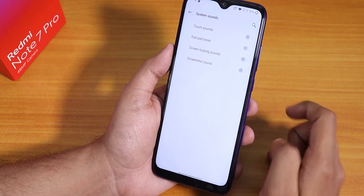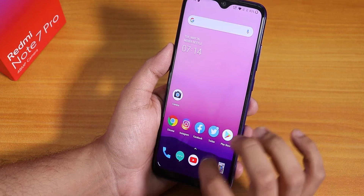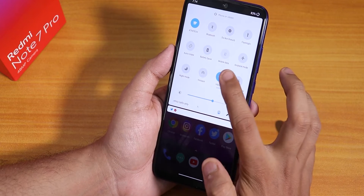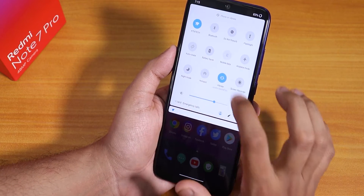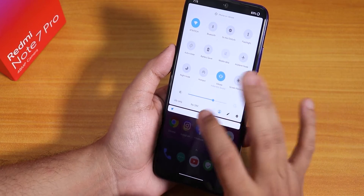Scrolling up we have system sounds, touch vibration, and so on. Let me show the quick settings panel — this is how it looks. The vibrate toggle is not quite stable — right now it's set to vibrate mode but tapping it doesn't do anything.